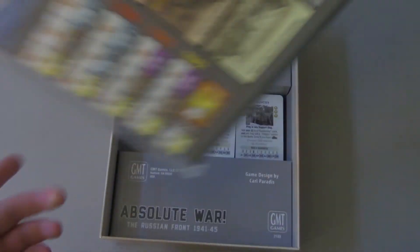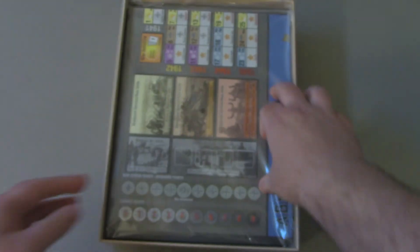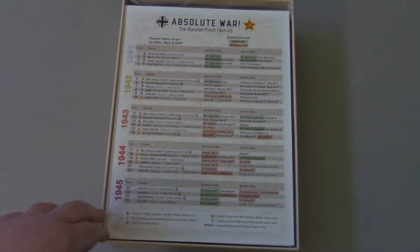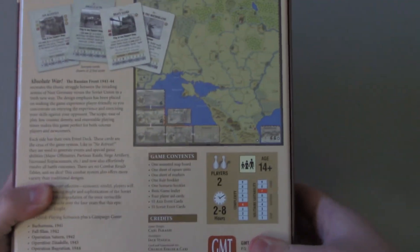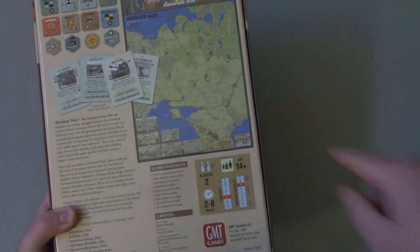You have a gorgeous, gorgeous map, and you can kind of see a little bit of the terrain there. It is an area map, which — I really don't care for area movement games, and I don't talk about it that much. So this is me giving it another shot, because I've played a few that I really didn't care for at all. But that's a matter of personal preference. The map stretches from Greater Germany in the west to the Urals just beyond Moscow, with the Caucasus in the south. Pretty standard East Front game in terms of what's covered.